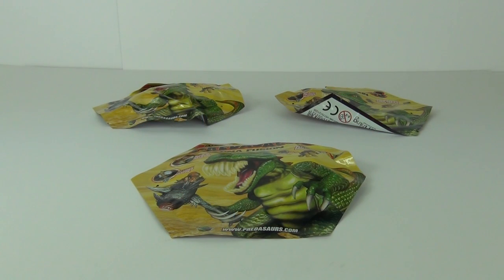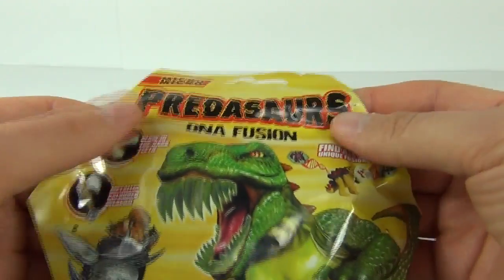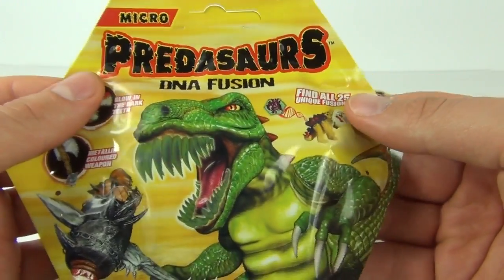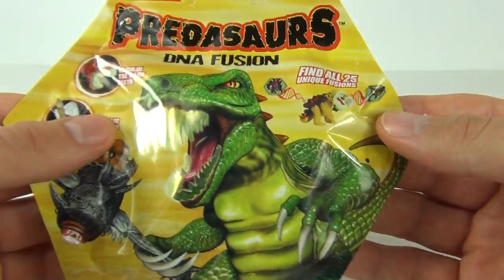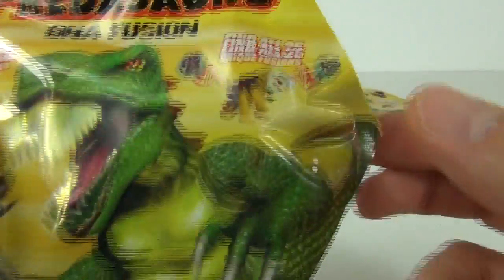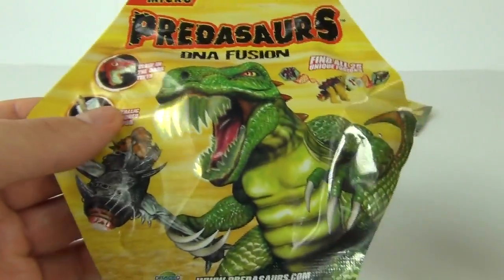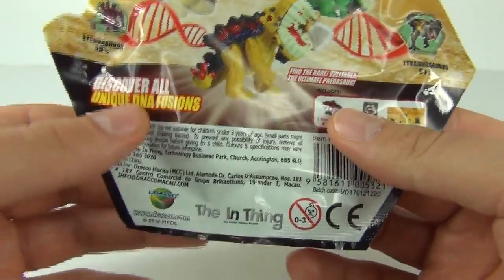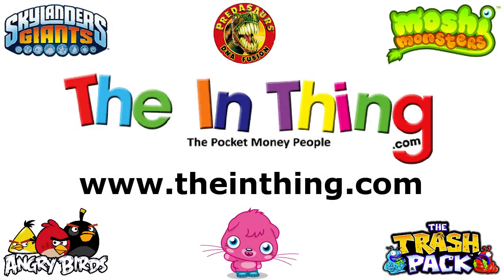Hey guys and welcome to Toy Review TV and a blind bag review. This is a blind bag with a difference - it is a new product called Predosaurs DNA Fusion. These are micro dinosaurs and they are mutated dinosaurs, where two dinosaurs have mutated together, as you can see displayed on the package, to create these awesome super dinosaurs called Predosaurs.